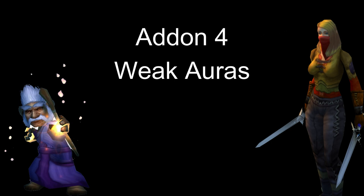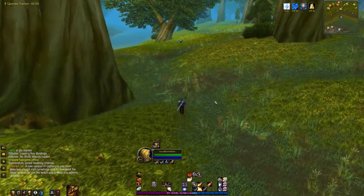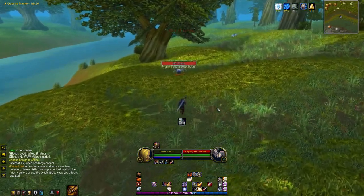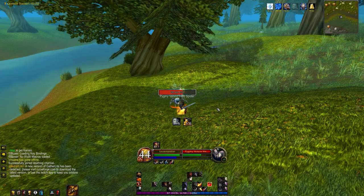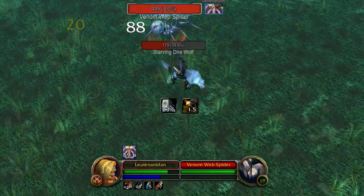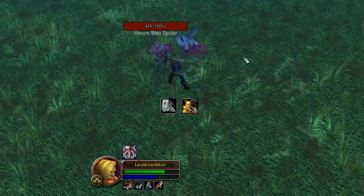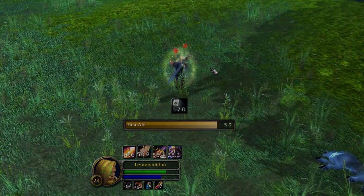Add-on number 4: Weak Auras. I recently put out a video on Weak Auras, and I love this add-on — it's probably my favourite of all. If you haven't got it or you don't know how to use it, then get it downloaded immediately. You won't regret it. There's a link to my Weak Auras guide in the description, and that video will show you everything you need to know to get started. Weak Auras will help you keep track of auras, spells, CCs, procs, consumables, and much more. Just get it downloaded, follow my guide, and you won't regret it.